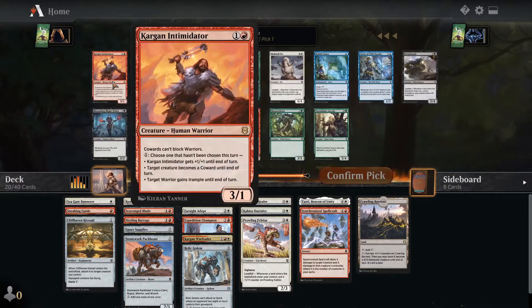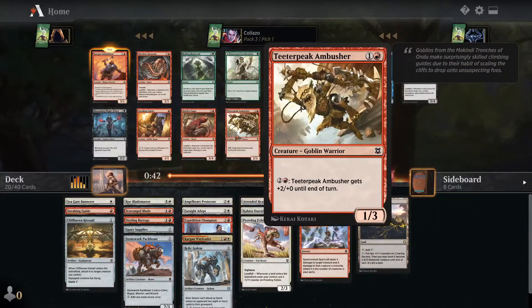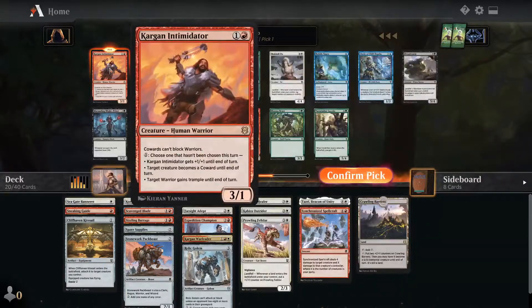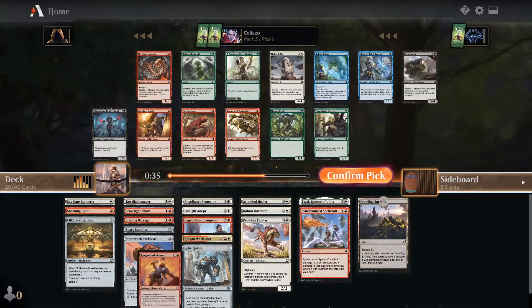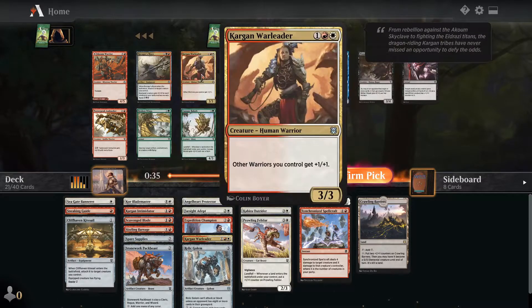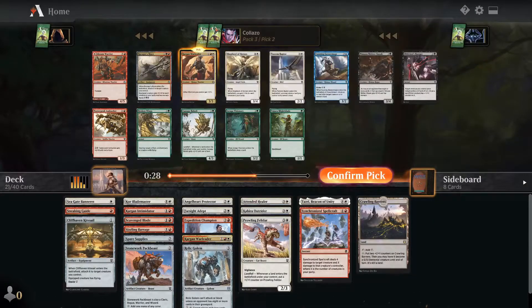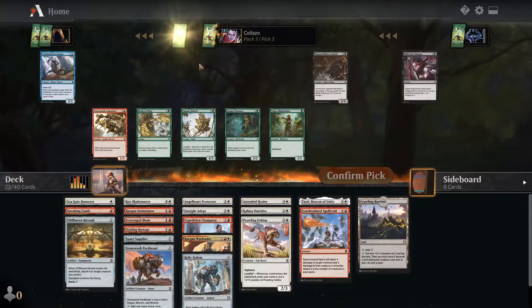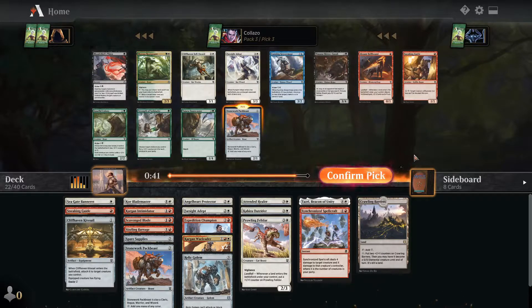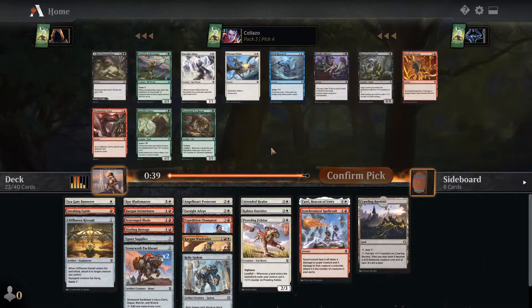Pack three — oh my god, Kargan Intimidator! Warriors is such a good deck. Kargan Intimidator is an easy slam dunk. There's also another Kargan War Leader and Shepherd of Heroes — wow, great picks! I'll probably take the War Leader; so many warriors and it puts the plus-one plus-one on them. Shepherd of Heroes is great too but I'd rather have the War Leader. Pack Beast is the two-drop we want. This deck is coming out fantastically.